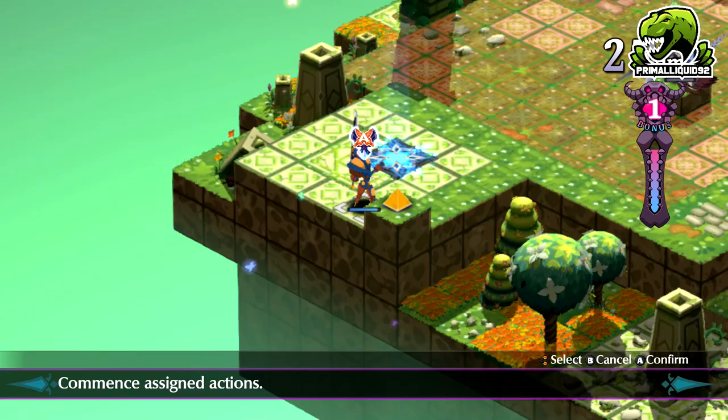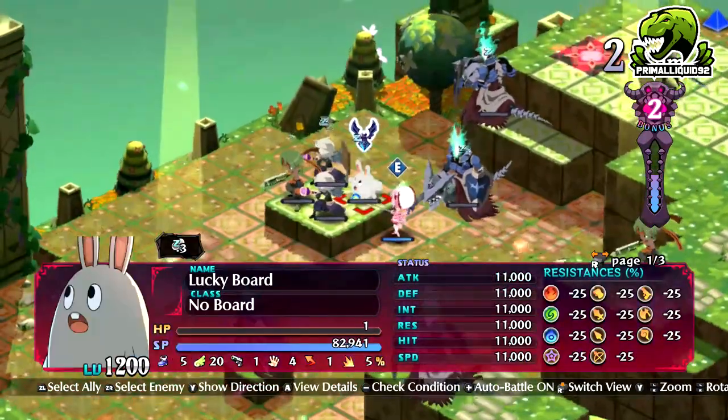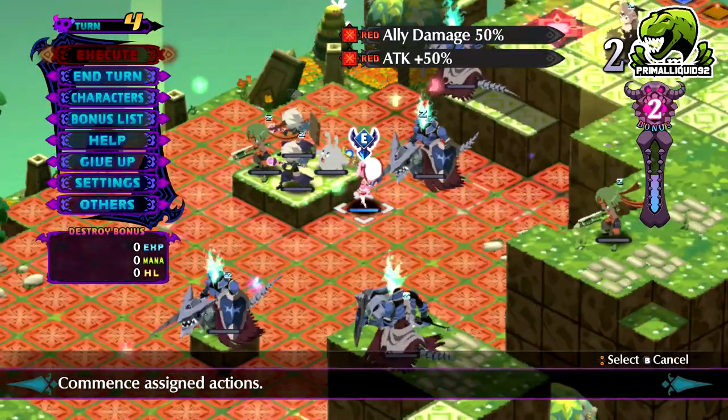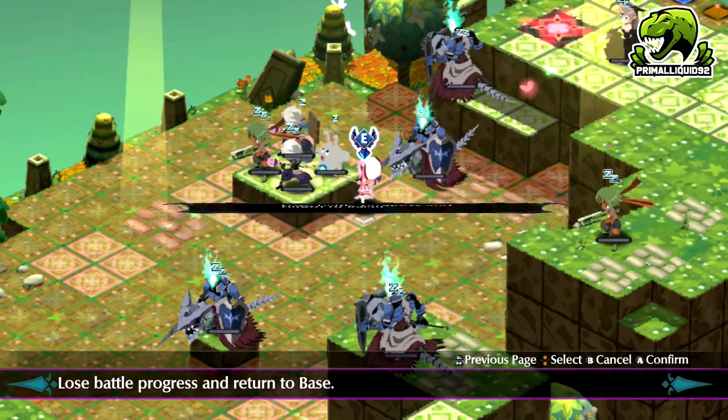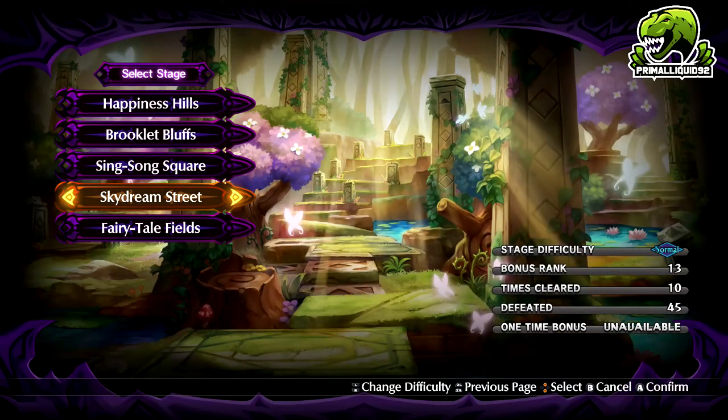That is how you farm HL at absolute optimal performance. Once you are completely optimized you will be going at about 75 quadrillion HL per turn, which is an absolutely huge amount. But if you want to max HL, godspeed — you're crazier than I am. That's going to be it for this video; I hope you've enjoyed and I hope it's helped. If it has, please hit that like button and leave a comment down below. If you're new to the channel, hit that subscribe button, and if you want to request any other guides for Disgaea 6, feel free to let me know. Thank you for watching and I'll see you soon.